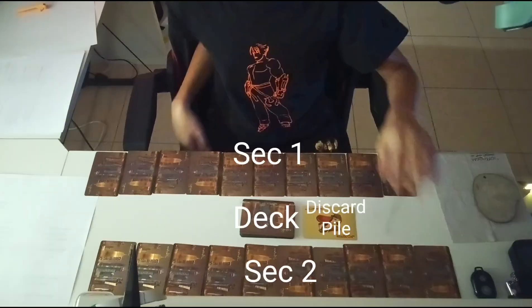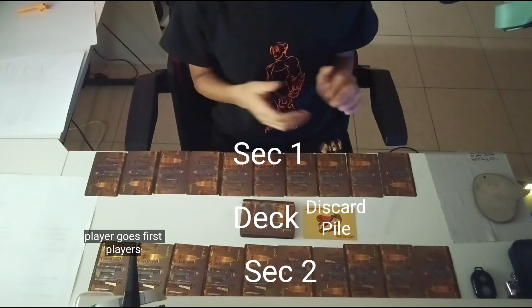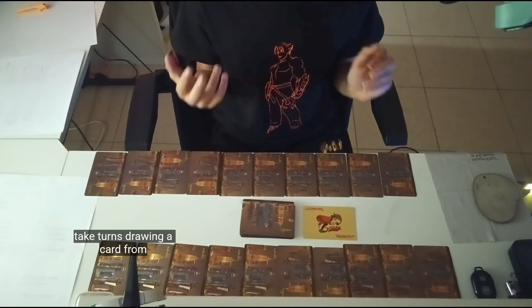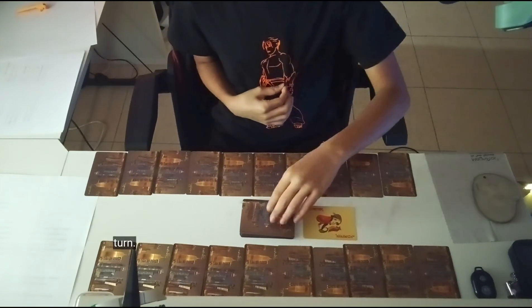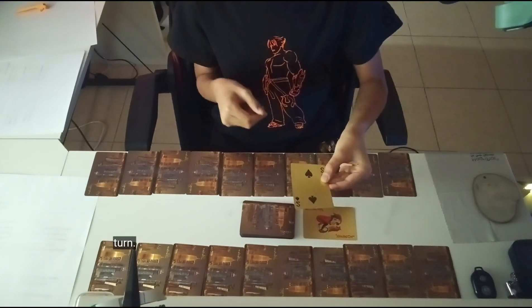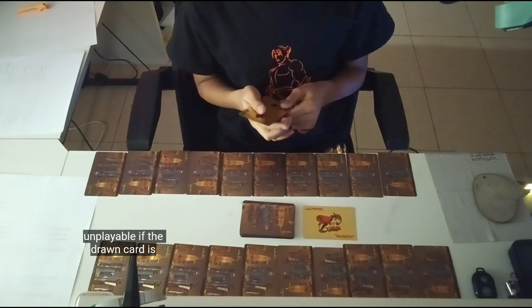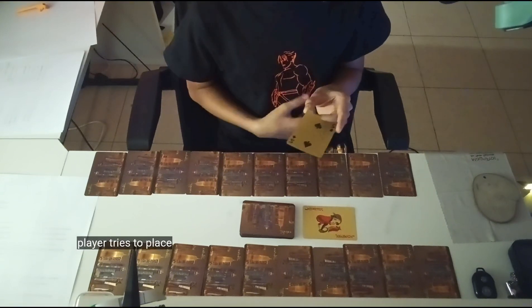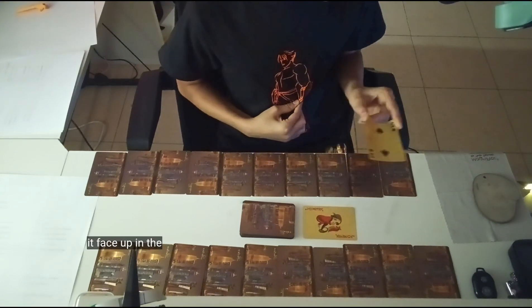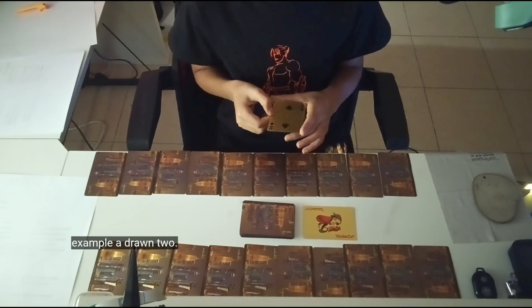The non-dealer player goes first. Players take turns drawing a card from the top of their deck. On their turn, they play the card unless it's unplayable. If the drawn card is a number from ace to 10, the player tries to place it face up in the corresponding spot on their grid.